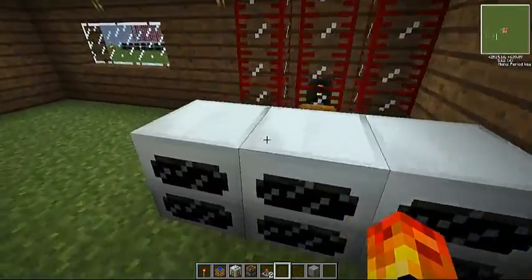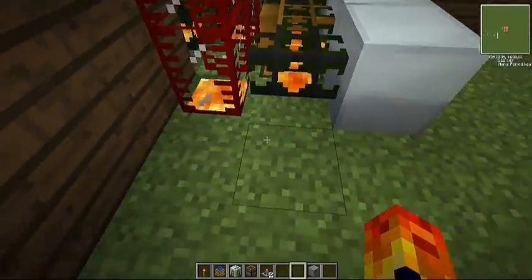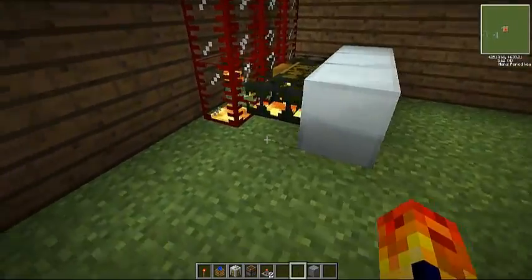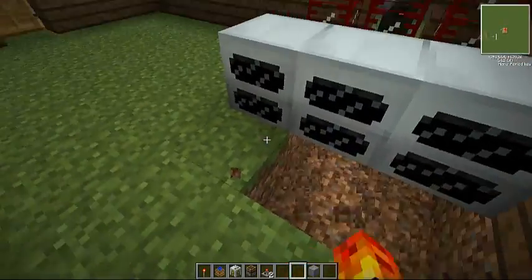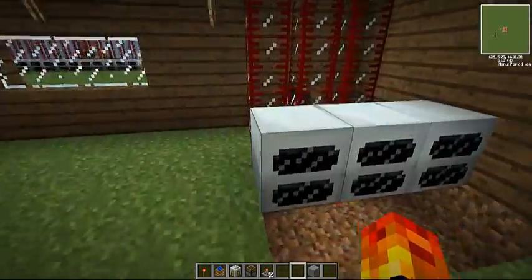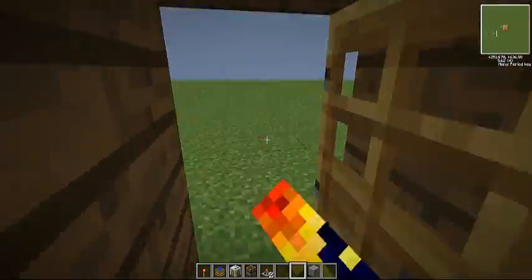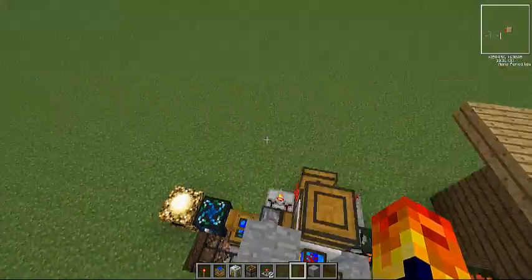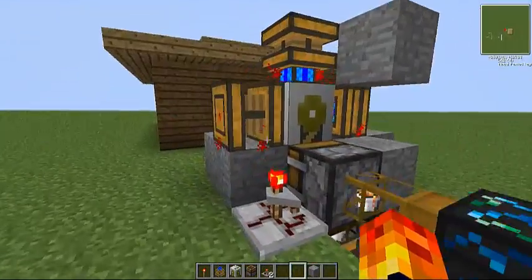Each one of these generators can make 20 energy each. And the best part about this is that you can add another generator here, or here, or here, and just keep it going — add it into a continuous loop to make more energy. And then if you want to power things up, just put cables down and then connect machines. So it's a really easy way to get started producing a lot of energy really fast. And it only takes about a maximum of 15 diamonds — you're not even going to need that much. That's not even one dark matter, and you should be fine producing a lot of energy.